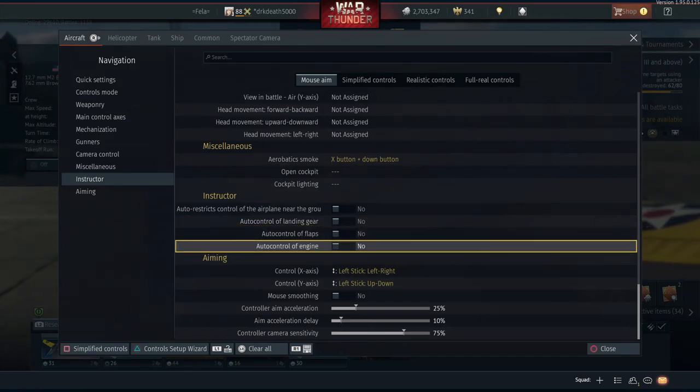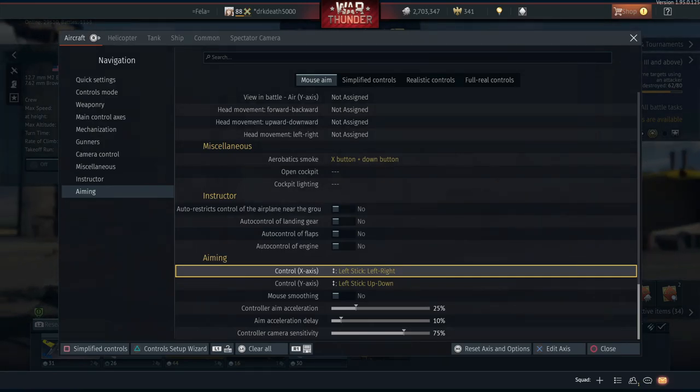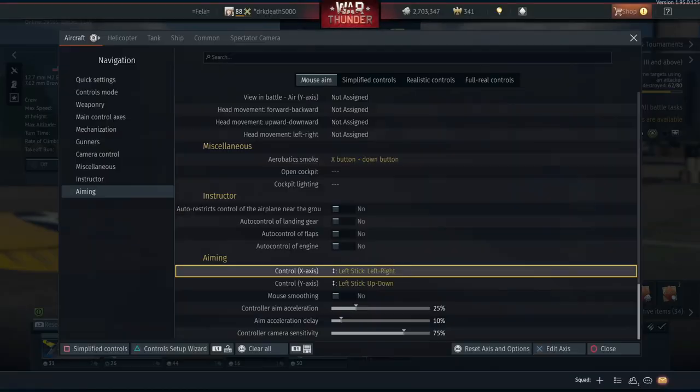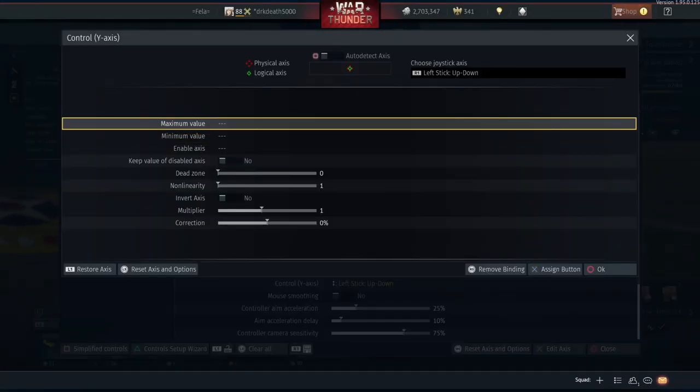Aiming - another extremely important section. This is the option that configures your stick as the mouse aim. I have mine set up on the left stick, which allows me to move the cursor around on screen. In the axis options I've adjusted my dead zone to zero so I'm getting the maximum response time out of my joystick. Depending on how sensitive your joystick is, you may need to increase this to prevent unwanted movements - same if you have twitchy hands. Just run it on the lowest setting you're comfortable with.